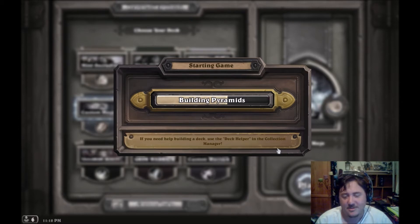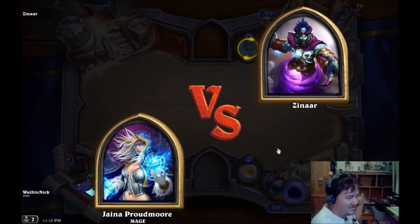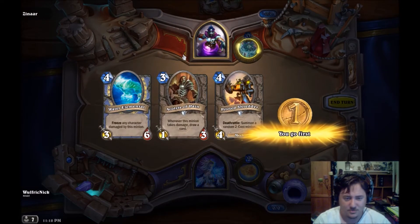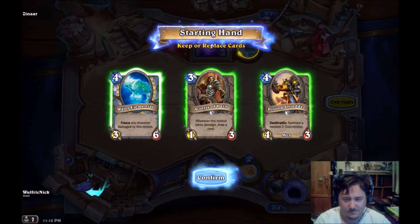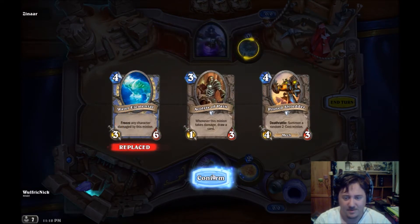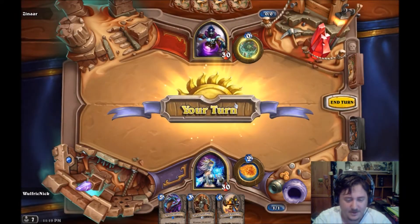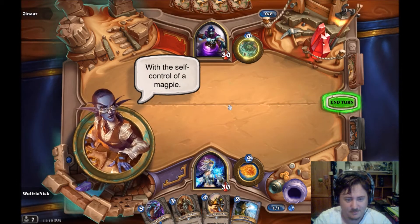I'm also in my new office - a change of scenery. It's still being set up, there are boxes and stuff, but here we are. Zinnah says 'finally free - your reward will be a quick death.' Let's get rid of some cards, keep the Acolyte of Pain and Highland Shredder. Not the greatest draws but we'll see how we go. We play a two-cost minion - I'm Reno Jackson, world-renowned archaeologist, explorer and treasure hunter with the self-control of a magpie - nothing wrong with magpies.